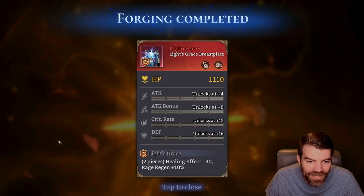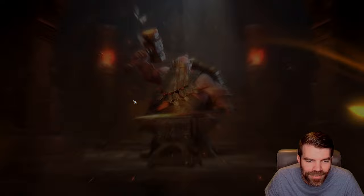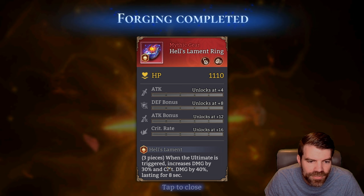That one was really bad. This one at least — and then we get the healing set and we get a damage piece. That one is definitely useless. Why can't those pieces be switched? Now we'll go over here and do a couple of these ones and see if we get anything cool. This is the right-hand side, the three-piece sets. Ultimate damage triggered increases damage, and we got attack, crit rate, and flat attack.